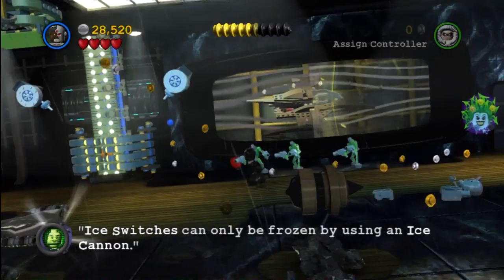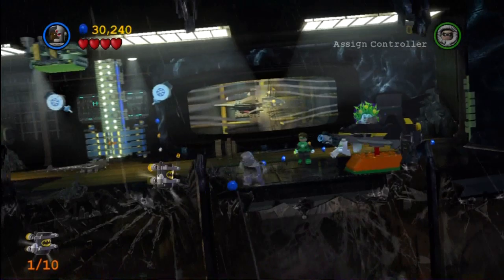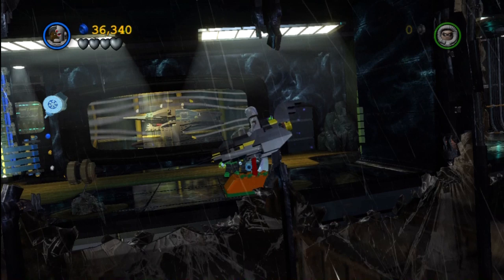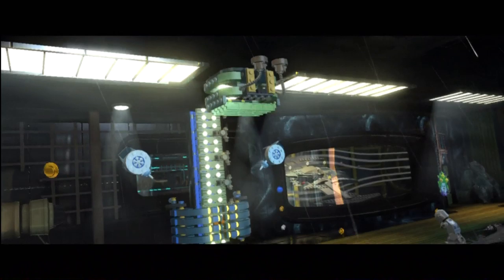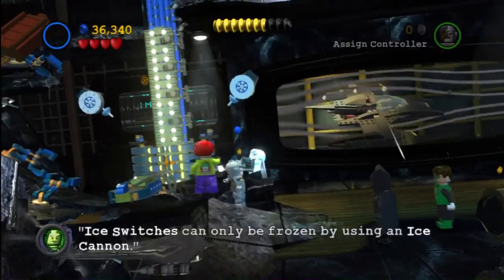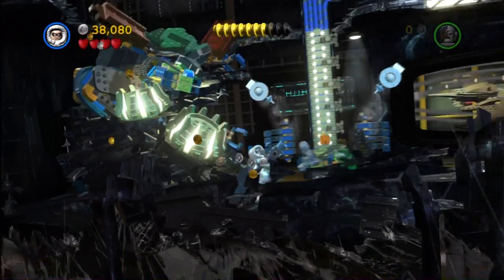This next room presents itself with quite a few more baddies, just some little Lexbots — nothing you can't handle. Smash them all up, and then we'll go ahead and hop in this little Batman vehicle and ride it for a minute. It's gonna give you some studs, and it's also gonna drop out a minikit. If you can't get it to move around, you just gotta push the left stick. One of those baddies got encased in ice — he's an ice hole, leave him alone.